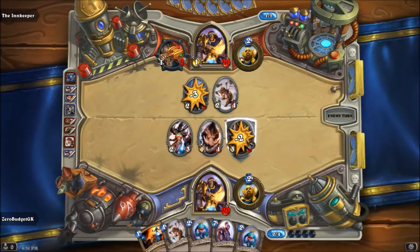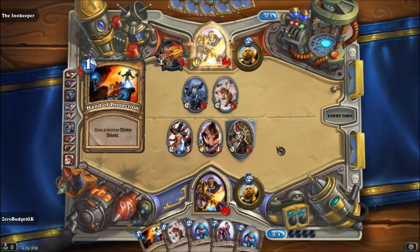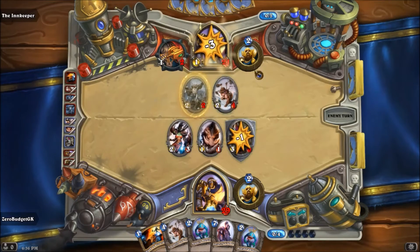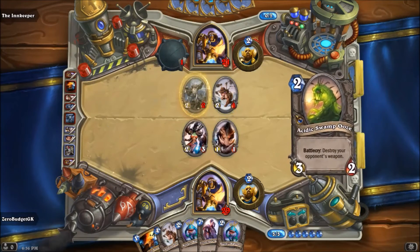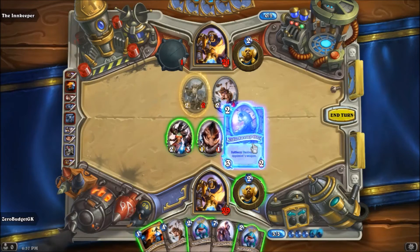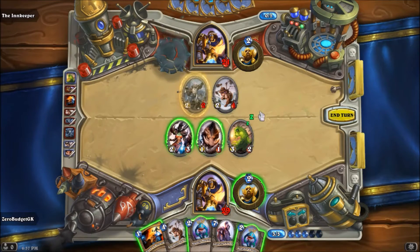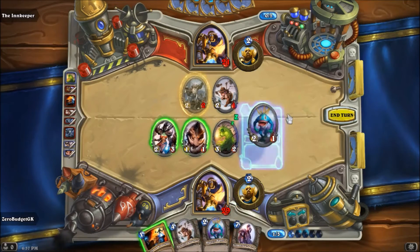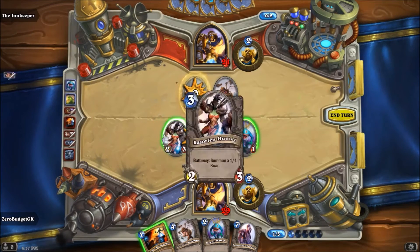That's a little dangerous — he still can't take this out quite yet. He gives his guy a Divine Shield. He had the Light's Justice too. I'm going to put the Acidic Swamp Ooze to break his weapon — even though it was only down to one use, I don't want him using that. Drop a Bluegill Warrior.